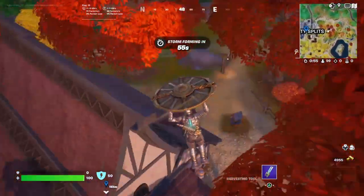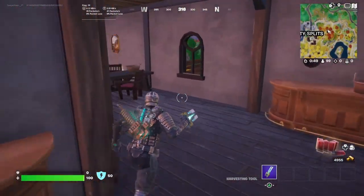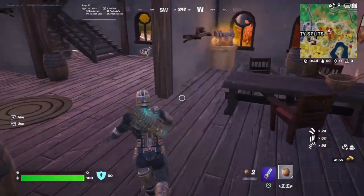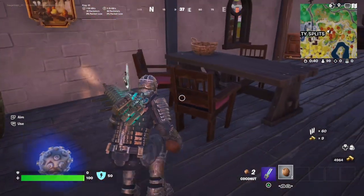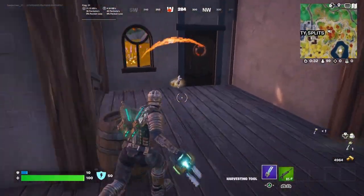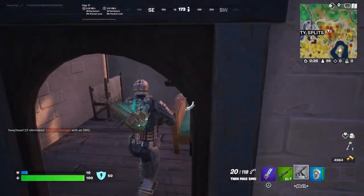I'm landing over here at Faulty Splits. Before going into the main location I'll land off to the side so I don't get killed right away. This challenge is going to be a little difficult. I chose to play Zero Builds so it will be a bit easier to get these pickaxe shots off with my plasma cutter — hopefully better than build mode since not everybody will be building every time they see you.